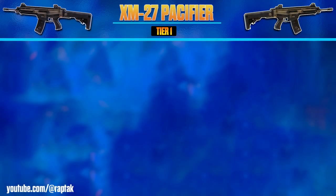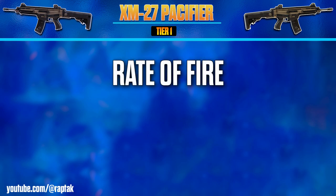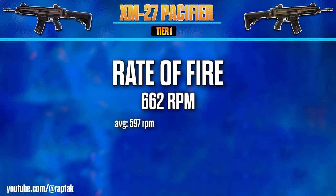Let's look at this weapon's base stats, starting with rate of fire. This weapon has 662 rounds per minute, which is actually pretty good — the average for the assault rifle being 597 rounds per minute. This actually ranks the tier 1 AR as rank 2 out of 5 in rate of fire compared to the other assault rifles.